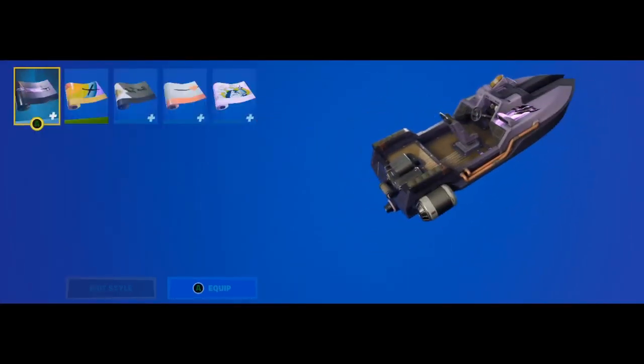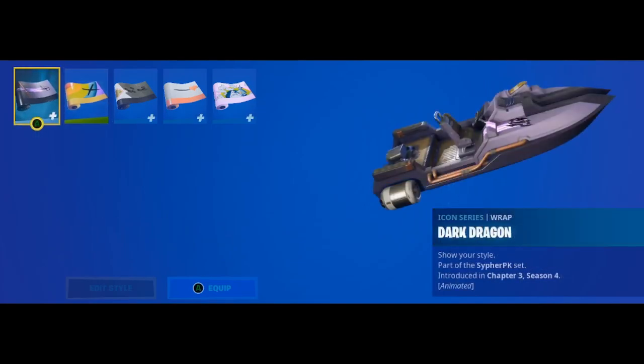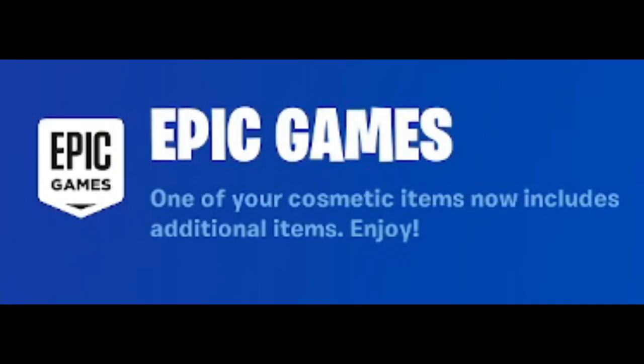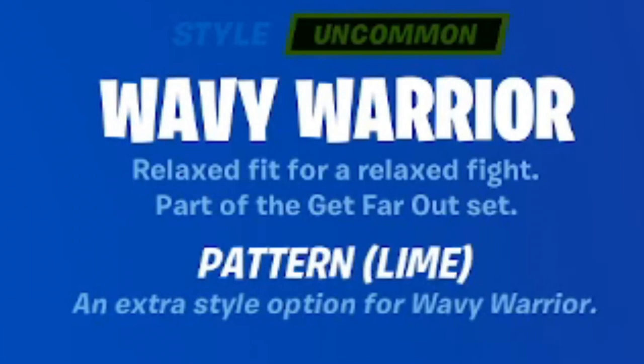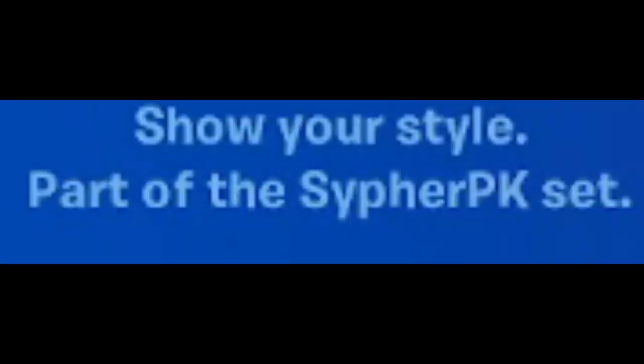If you guys don't know how to get it, all you gotta do is go to twitch.tv/cypherpk and watch the stream for about an hour. It lasts until the 22nd, so Twitch drops are enabled for that. Epic Games notified me that my cosmetic items now include the Wavy Warrior pattern line and also the Dark Dragon wrap, which is part of the Cypher PK set.